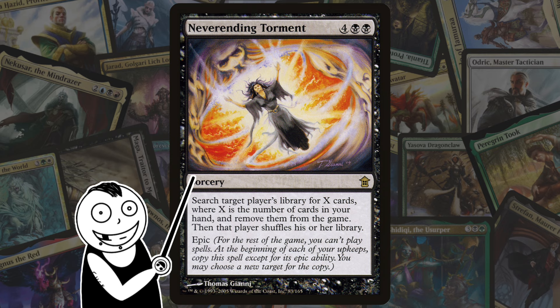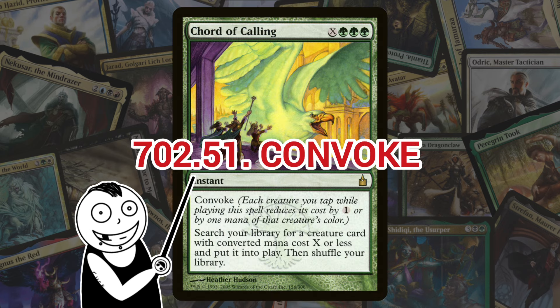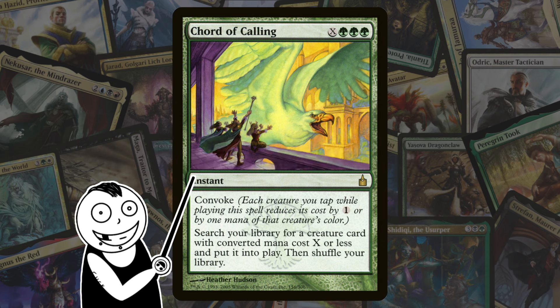Up next, we're venturing into Ravnica with Convoke. Convoke works by allowing a player to tap creatures rather than pay some of the mana cost of a spell. Each creature that's tapped pays for either one generic mana or one mana of one of the creature's colors. It's a pretty simple ability and it's really great if you have creatures that care about being tapped.